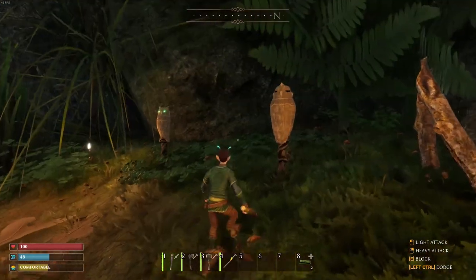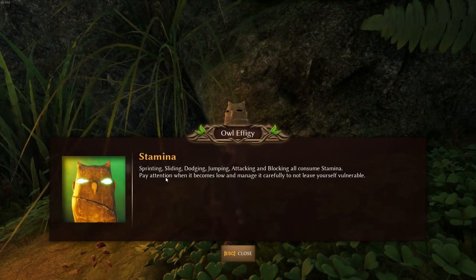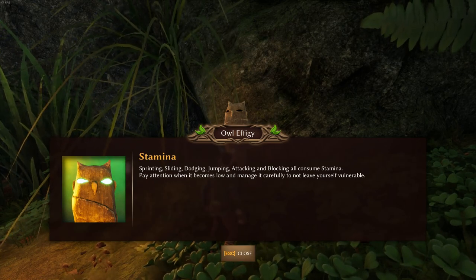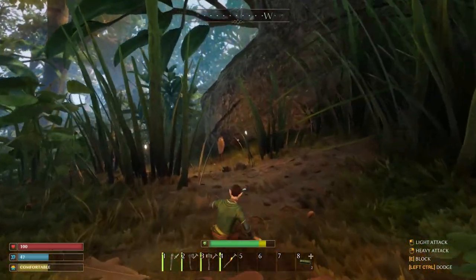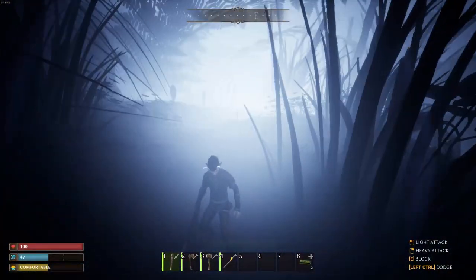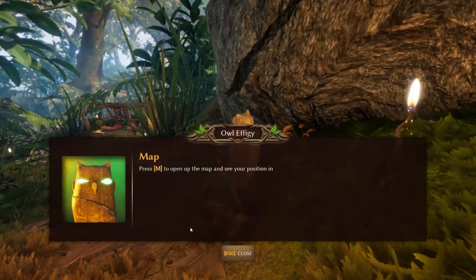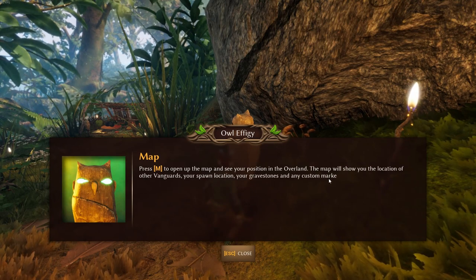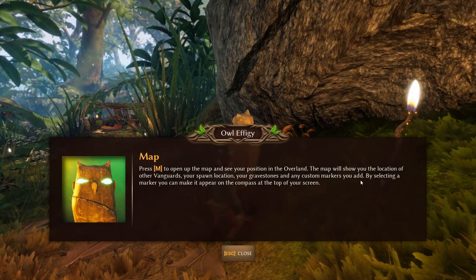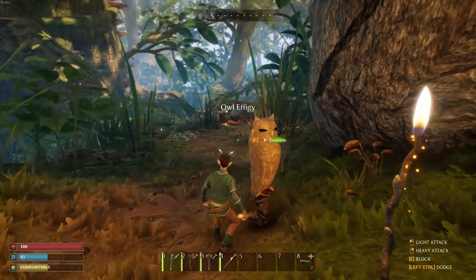Let's see what this owl says: sprinting, sliding, dodging, jumping, attacking, and blocking all consume stamina. Pay attention when it becomes low and manage it carefully — do not leave yourself vulnerable. Control is to roll forward. Press M to open the map and see your position in the overland. The map will show you the location of other vanguards, your spawn location, your gravestones, and any custom markers you add. By selecting a marker you can make it appear on the compass at the top of your screen.